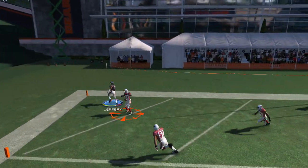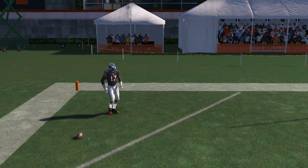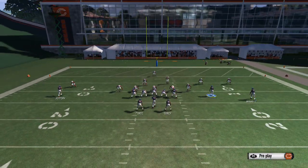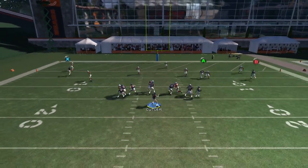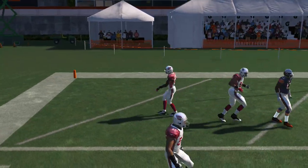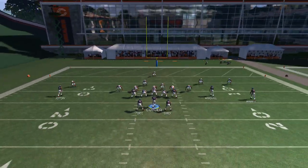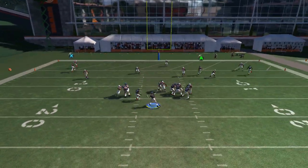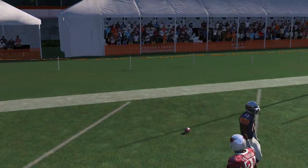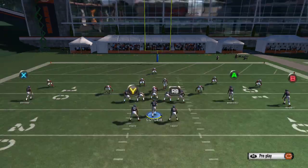Just have two fades — X and B — and hold right trigger and lead pass it outside. Now the quarterback is not the best, so he may not be accurate every single time, but that's all you need to do. He will jump up and catch it every single time. It will never get picked — I can assure you that. It doesn't matter if you have Sherman, whoever. That's why I picked the Cardinals — two good cornerbacks — and as you can see, Alshon Jeffery is definitely going up to get it.